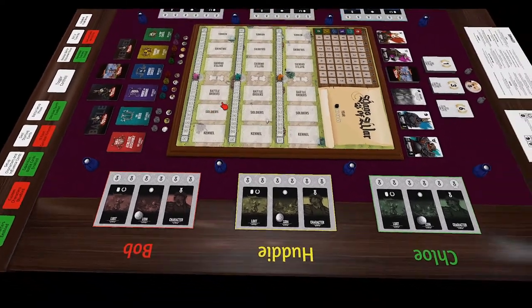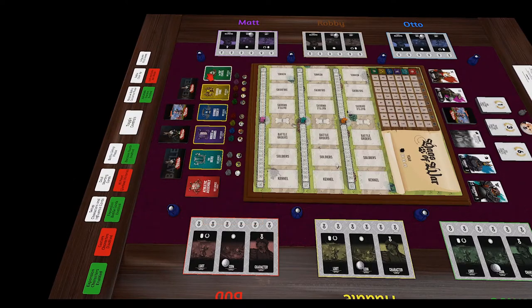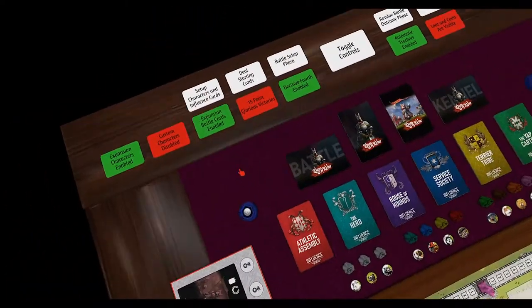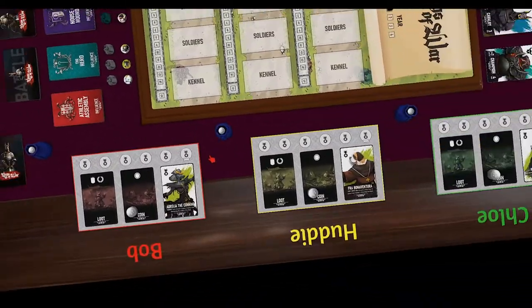You don't have to use the script — you can just grab characters and start placing them — but if you skip the script, you'll have to manage rules manually that it would otherwise handle automatically. If you're using your own characters you also need to manually adjust the influence cards, taking out or adding cards depending on player count. If you are using the script, just click 'Set Up Characters and Influence Cards' and everything happens automatically.